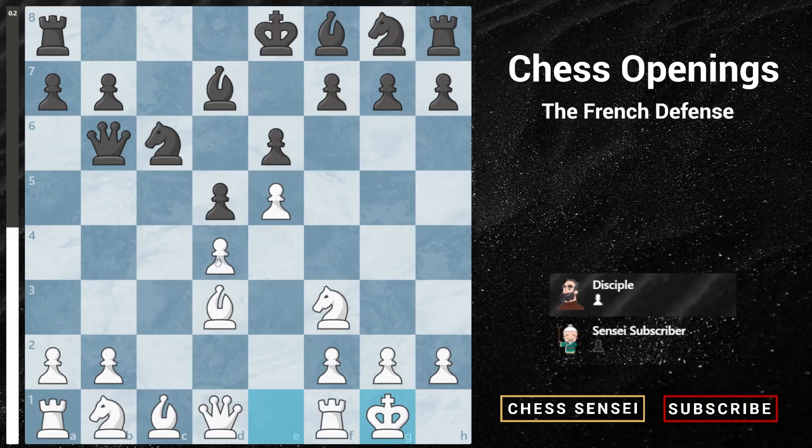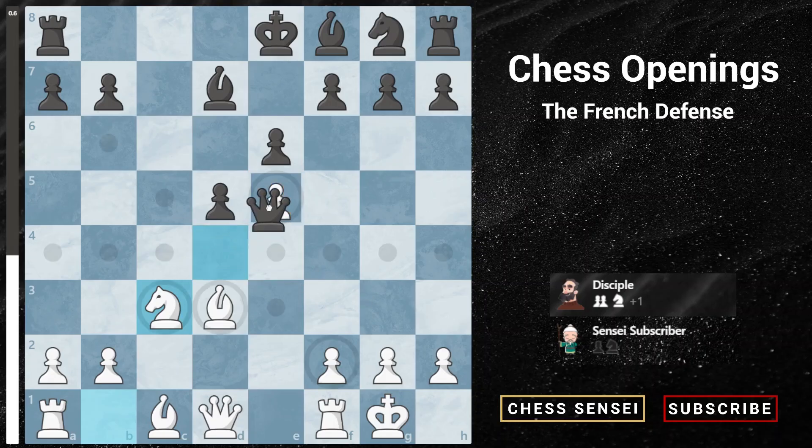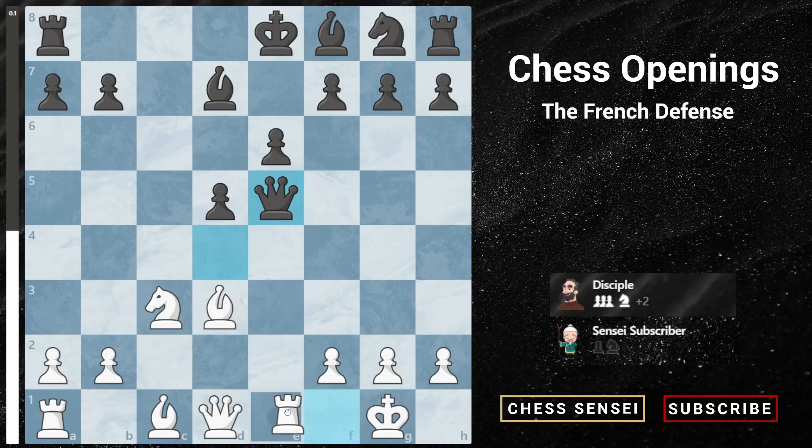We invite black to capture on d4, because after captures and queen captures, the whole idea of black's bishop d7 move was to cover the b5 square, so white no longer has the discovered check on the king. So now we're going to play another developing move with knight to c3, further gambiting another pawn on e5. The most common reply for black here is to play queen takes e5, accepting the gambit and capturing another pawn. We then play rook to e1, developing another piece and attacking the queen at the same time.